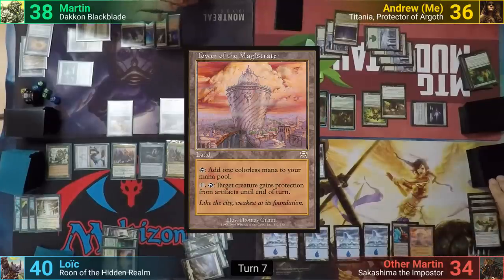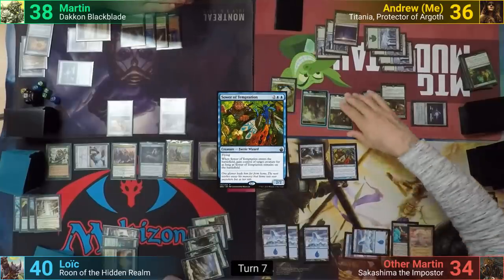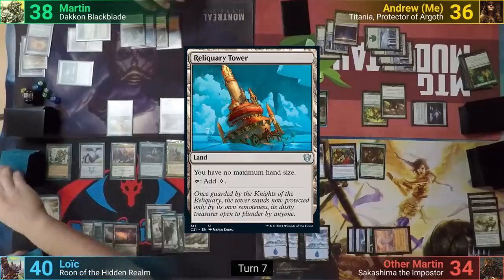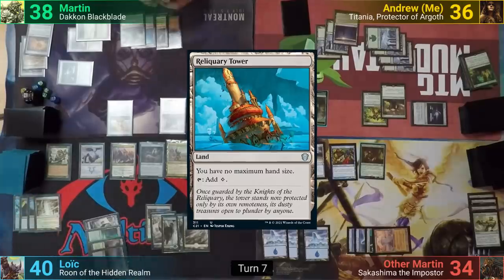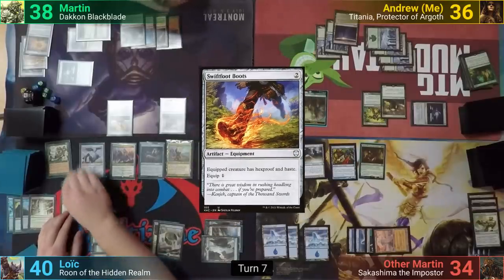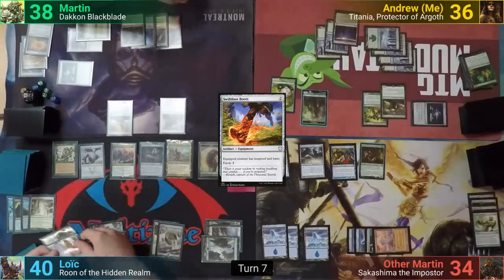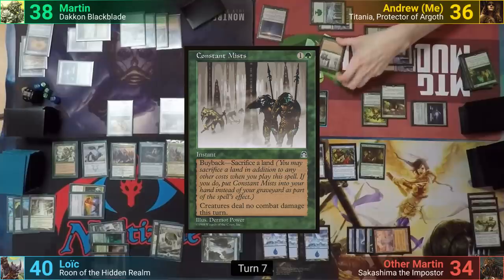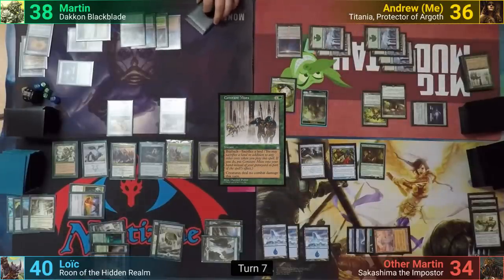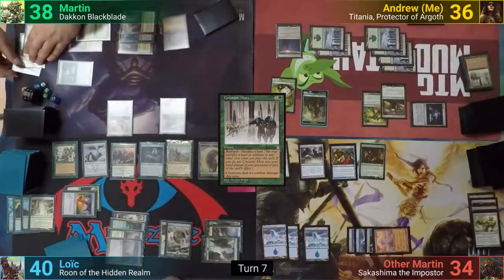Other Martin plays a land and then casts a Sword of the Animist. It comes in, steals my Titania, and he passes turn. Loic untaps and plays a Reliquary Tower. He recasts Brego and then Swiftfoot Boots. Brego gets the boots despite being a Ghost, and Loic moves to combat. He swings Brego at Martin, but before damage, I cast Constant Mists without buyback to fog the turn, to preemptively stop the Blinking Bonanza. With nothing else, Loic just passes to Martin, who at the end of turn uses the Academy Ruins to once more put the map on top.